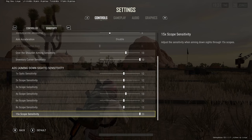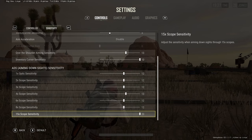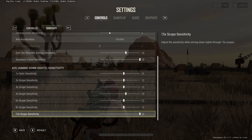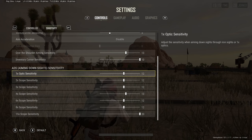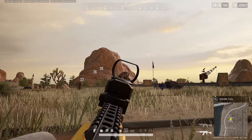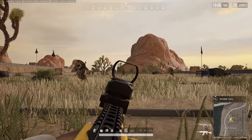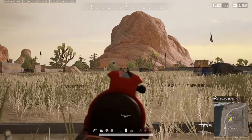Now we have our main aiming down sight sensitivity. Mine are mostly around the 12 range, which is very basic if you want to copy me. But remember, this is very individual to the user — I suggest finding the sweet spot for yourself. Having them all on 12 feels really easy for me and I've got used to it over time, but this does not mean it's the best setting. It may be too fast, too slow, or too sluggish for some of you.